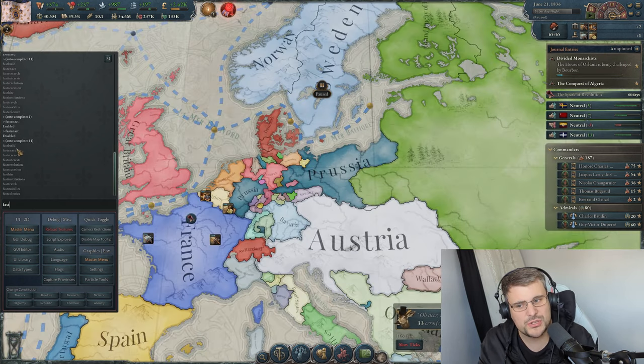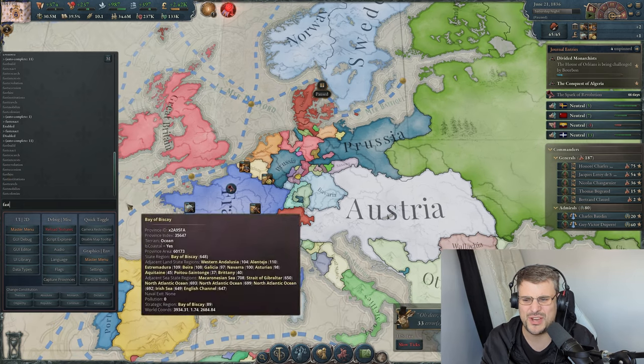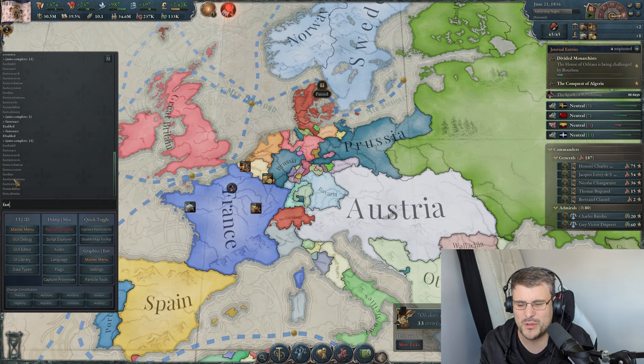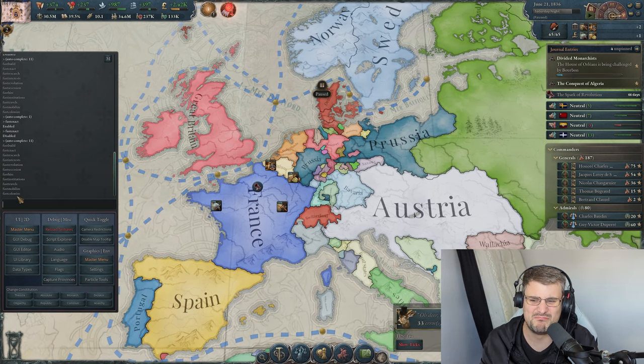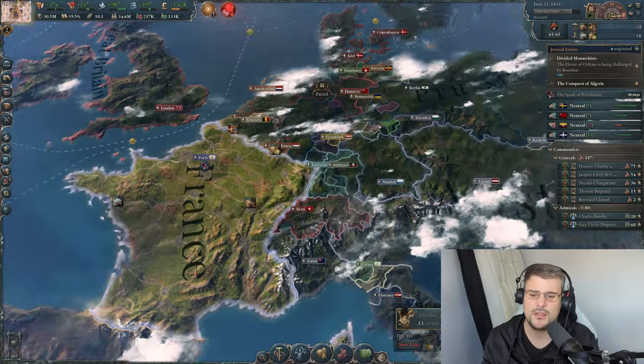There are more fast commands that are fairly self-explanatory: fast travel means generals just teleport; institutions which take time to progress can be instantly pushed up; fast revolution means succession revolutions happen instantly rather than building up, which could be incredibly chaotic; and of course fast mobilize and fast colonize — instead of taking months, it happens instantly.